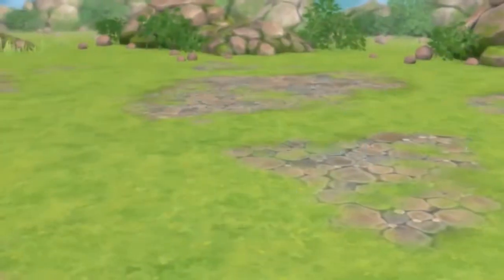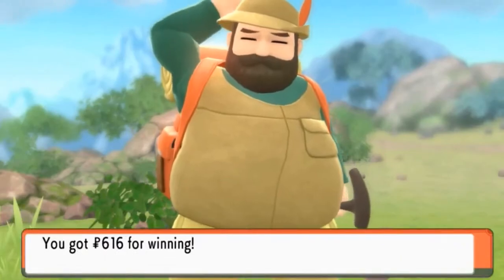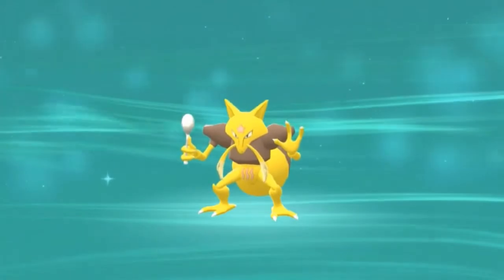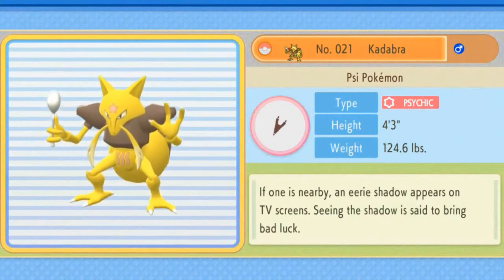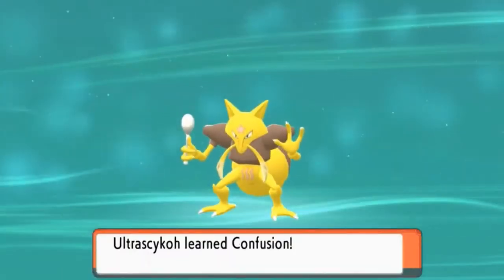Electrostar grows a level — we are kicking some ass! And then — evolution time! Ultra Psycho is evolving into Kadabra. There we have Kadabra, the Psi Pokemon: four foot three, 124 pounds of pure mental madness. Its Pokedex entry says if one is nearby, an eerie shadow appears on TV screens — seeing the shadow is said to bring bad luck. Kadabra has finally learned Confusion.